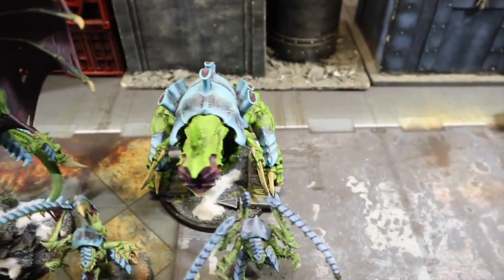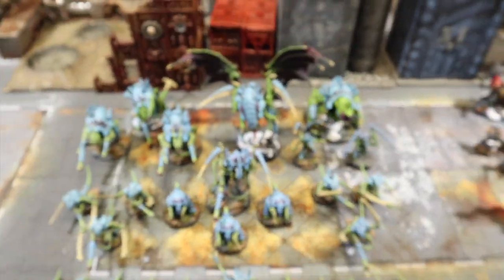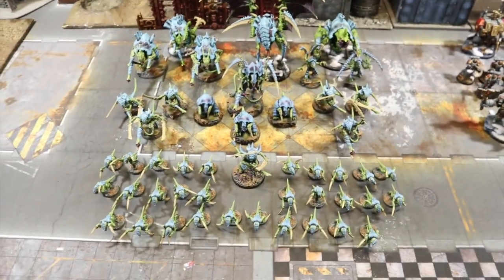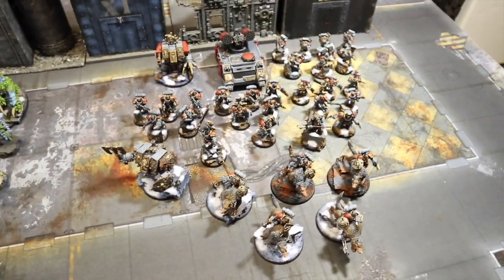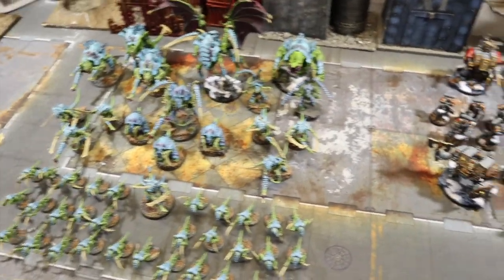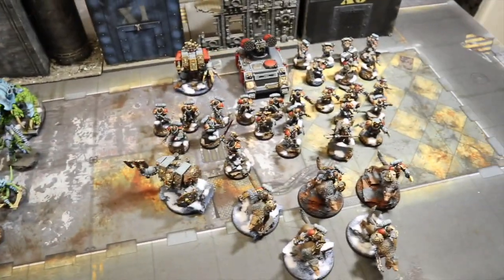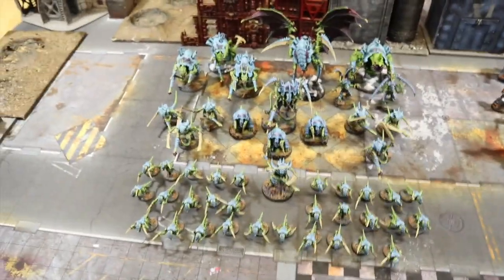We also have an Exocrine over here - you know what he does, you love him. That comes in at nine command points and 1500 points. Both armies are pretty varied - lots of troops, lots of different things. Both have nine command points, good psychic powers, good firepower, good close combat. Should be an interesting battle.